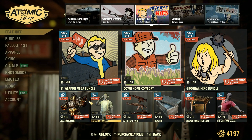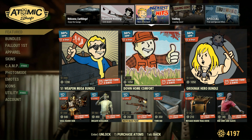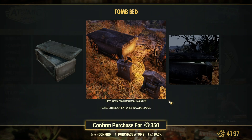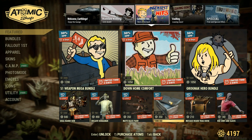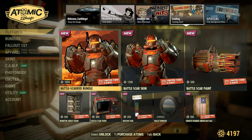We got the Skull Reader skin, some single items, and that blank paint. A Tomb Bed — that's actually pretty interesting, morbid, I like it. Message board and red shirt and slacks. Let's go to the vaulting.